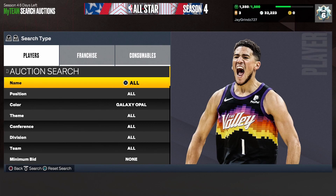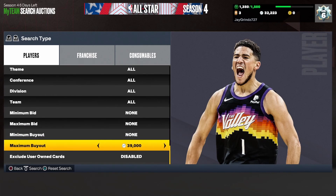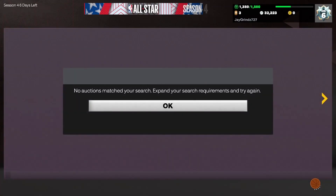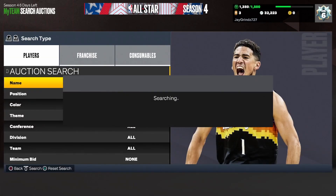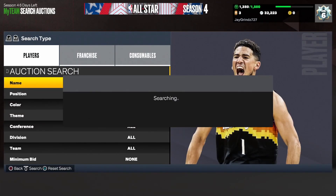The next filter we're going to go over is the Galaxy Opal Cheapest Filter. As of this moment on Friday at 3:30 PM, there are bots buying Galaxy Opals for 43,500. So you want to put your maximum buyout to 39,000 and just keep refreshing and snipe everything that pops up. It is guaranteed about 400 MT profit if you snipe it for 39,000. Obviously other ones are going to pop up for a lot cheaper — I've been getting a lot for 37K, 36K, etc.